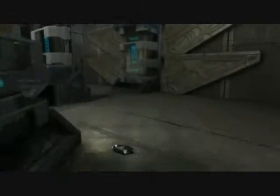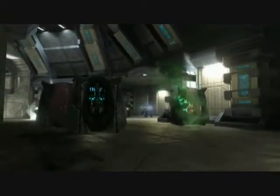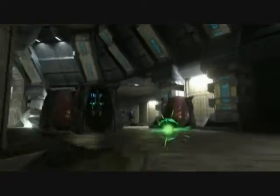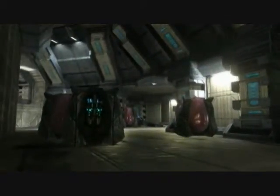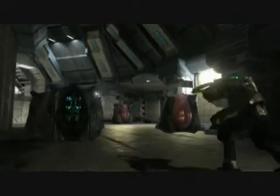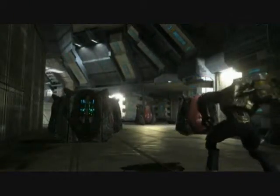Alright, now we need to deal with the Brutes. Go ahead and grab a Plasma Pistol or two. Leave your laser right there for the time being. Now there's a rather large number of them, composed of mainly Spikers and Maulers. We're going to combo kill as many as we can, and we're also going to use the Arbiter and his Fuel Rod Cannon to deal a good amount of the hurt.